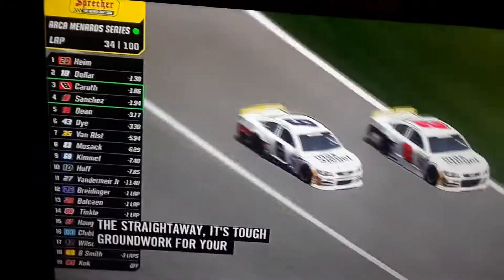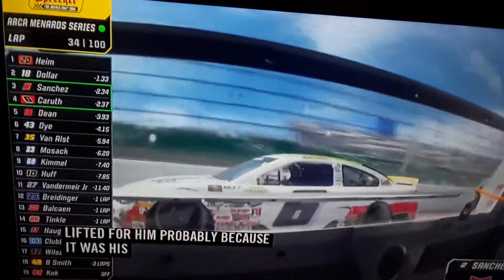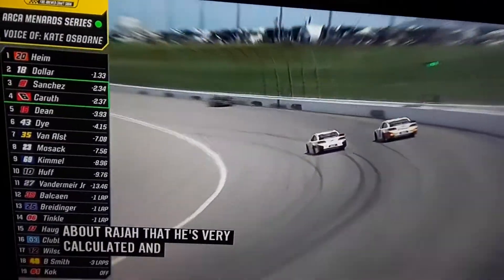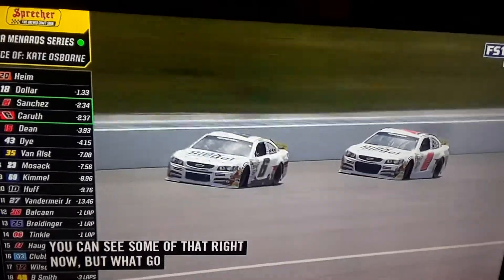He's looking for him, probably because of his teammates. Nick Sanchez was telling me about Raja — that he's very calculated and cautiously aggressive as a driver. You can see that right now. But what got Raja to this point? It was his team saying, don't be greedy. We still have a whole lot of laps left.